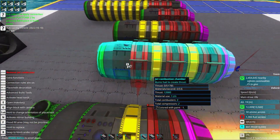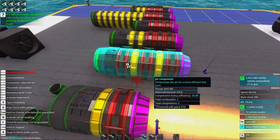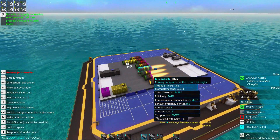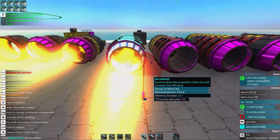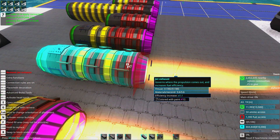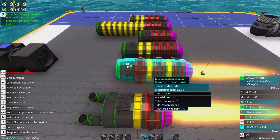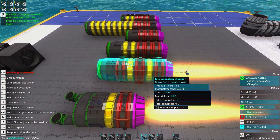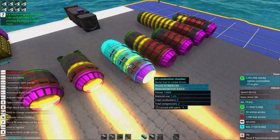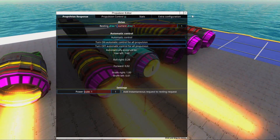If you add more jet combustion chambers, you will have higher thrust. We can turn this on and you can see we are thrusting at 51,000 — coming up with some pretty high power. You can see now we have a combustor, a compressor, a combustor, a compressor, a combustor. This arrangement doesn't change the materials used per second or efficiency one bit.